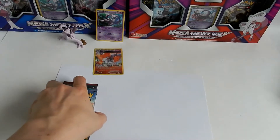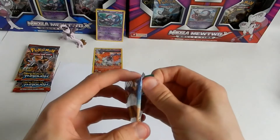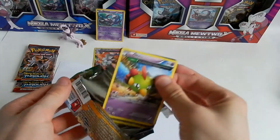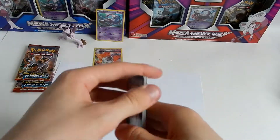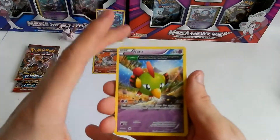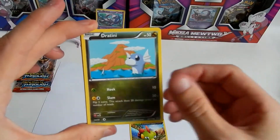And Roaring Skies, of course. The card everyone wants to pull in Roaring Skies is the Shaymin. If you're a fan of Natu — how do you do — because I know Leinheart, he's a fan of Natu, you'll like that card.